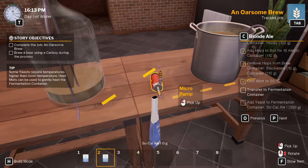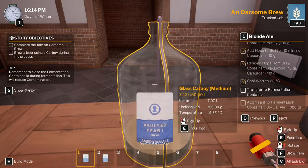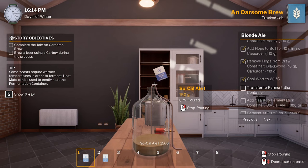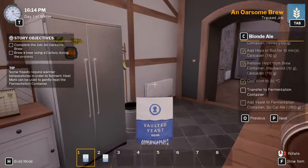Turn pump on - there we go. 70 grams, I think that'll do. Place that back in the fridge. So we need to ferment at 20 to 23 degrees. It's a little bit low but that'll probably pick up the temperature I think.